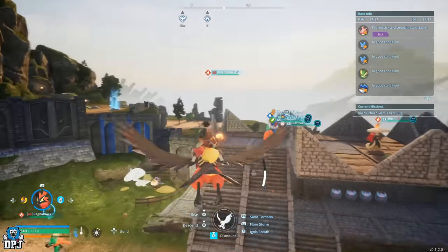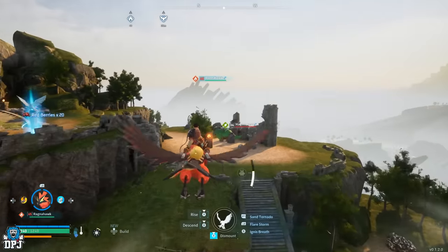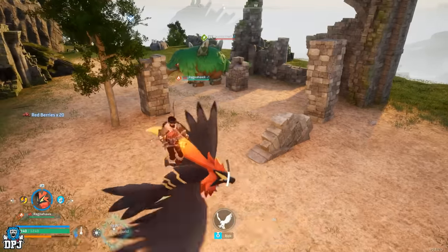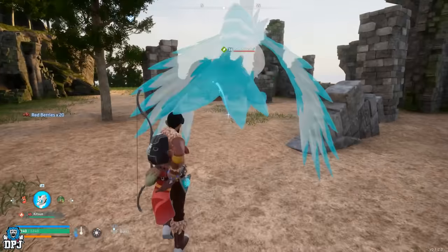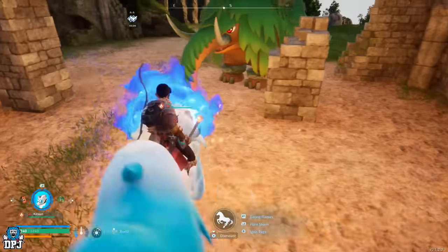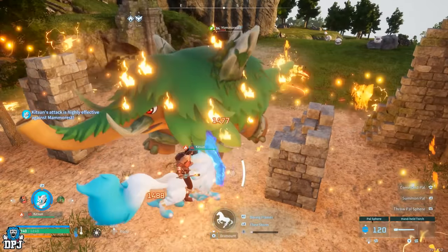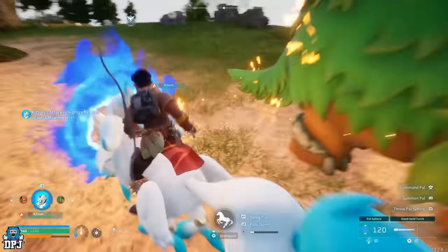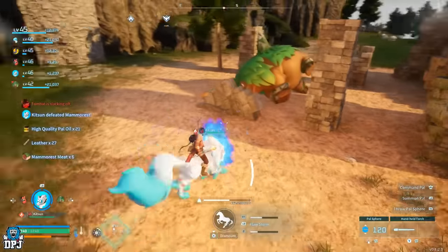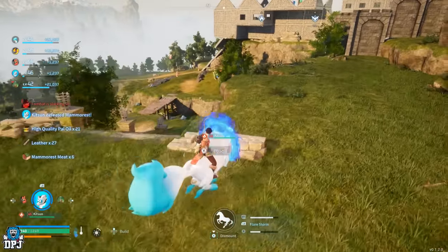I'll cut to daytime so you can see what we're doing. Here's the Mammorest right here — you'll see it's quite an easy takeout. If I drop out my Kitsun, it absolutely kicks ass. No problem whatsoever for this dude. This is how I get all mine. But there is also a vendor you can buy it from. Got 21 of it there, 27 leather and six meat — pretty cool.